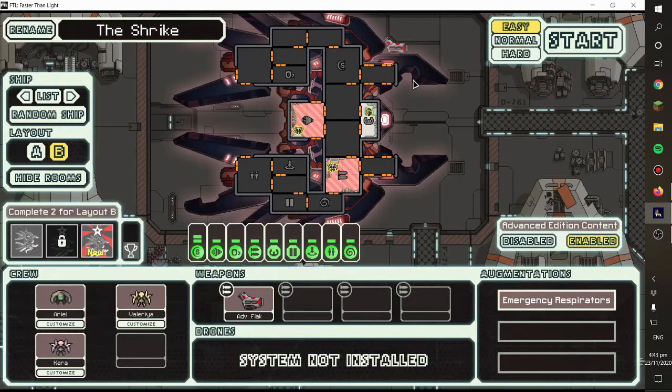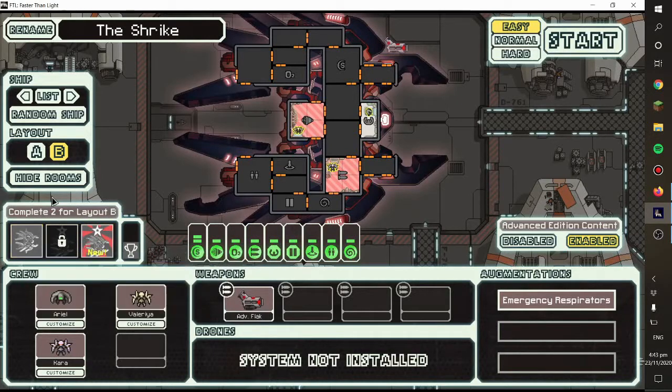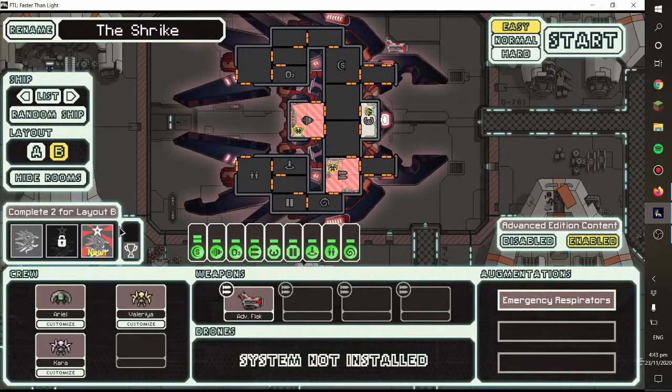Hey everybody, welcome back to another episode of FTL Faster Than Light. As you can see, I have actually unlocked the second layout for the Lanius ship, which is exciting. So how you get it is by completing two achievements, and I happened to get it.